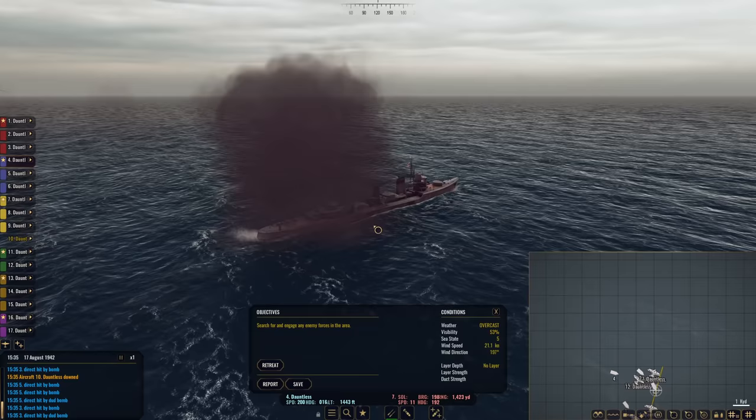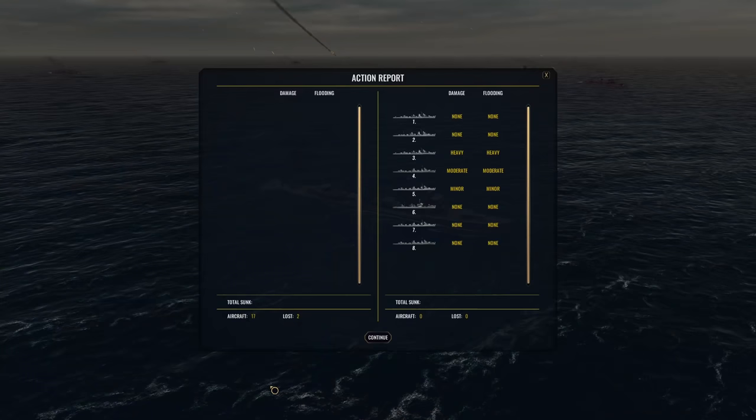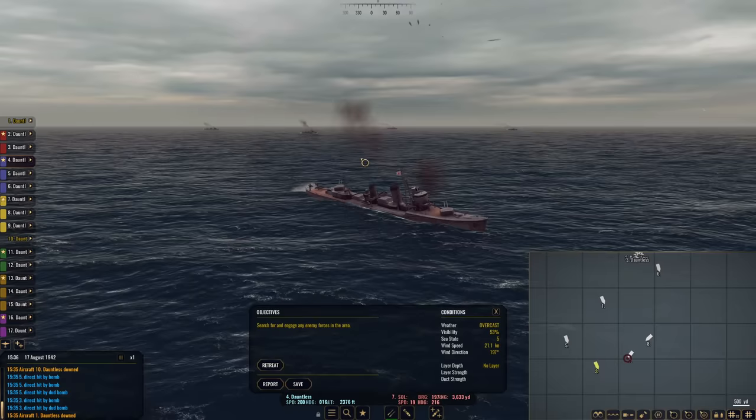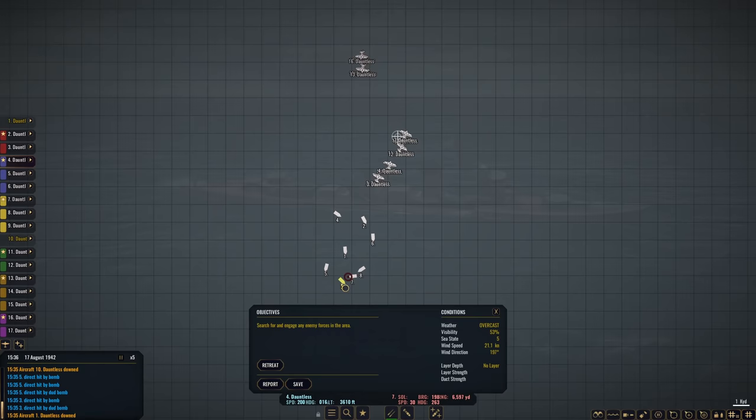Other Dauntlesses are coming in — just the fact that they're tiny targets, very nimble, wiggling around a lot — it does make it a little difficult. Heavy damage on number three and heavy flooding — she does look rough. We lost two Dauntlesses in that. The next flight should be coming in, but she looks rough for sure. I wonder if she'll go down. Let's use some time compression and wait for these other flights to hit number four — hopefully finish her off and send her to the bottom.